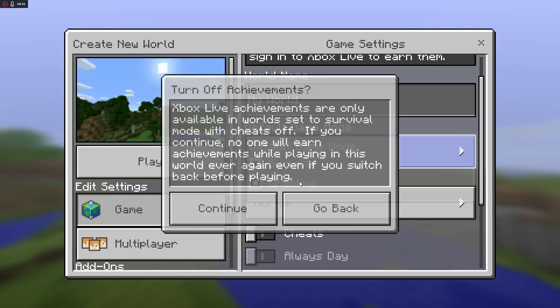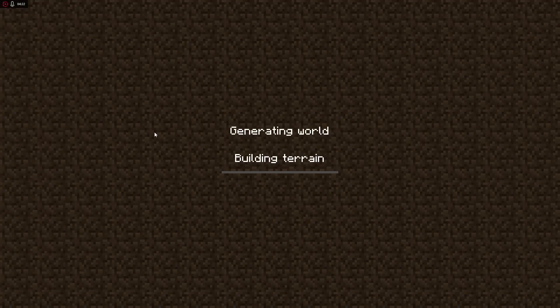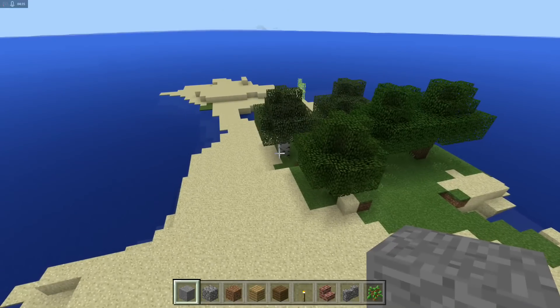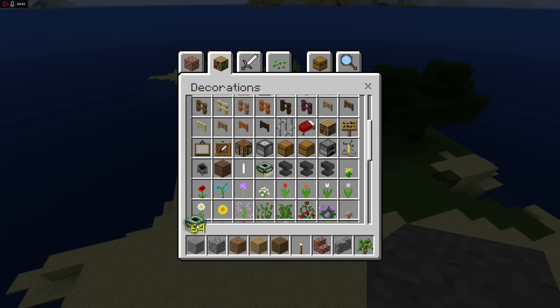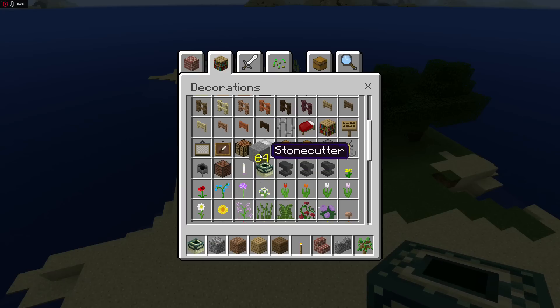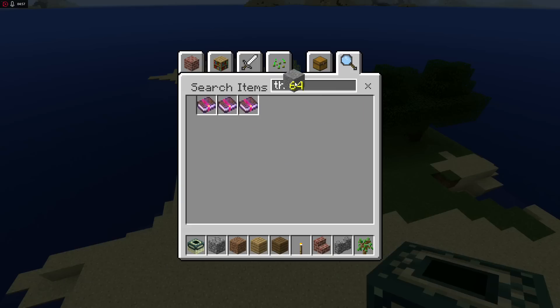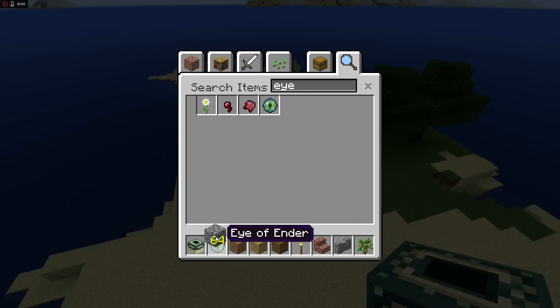Let's go ahead and make a new world — creative mode, cheats on, always day. I'm going to get right into The End, so let's figure out how to make an End portal. What you're going to want is the End portal block, which you can find in this part of the menu. You're also going to need the Eye of Ender — let me search for it. That's all you need.